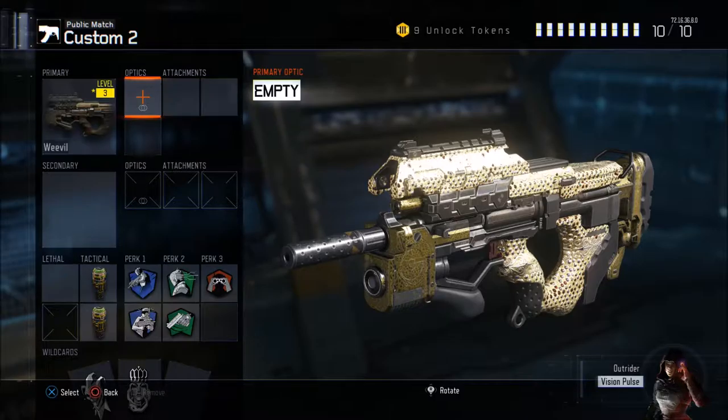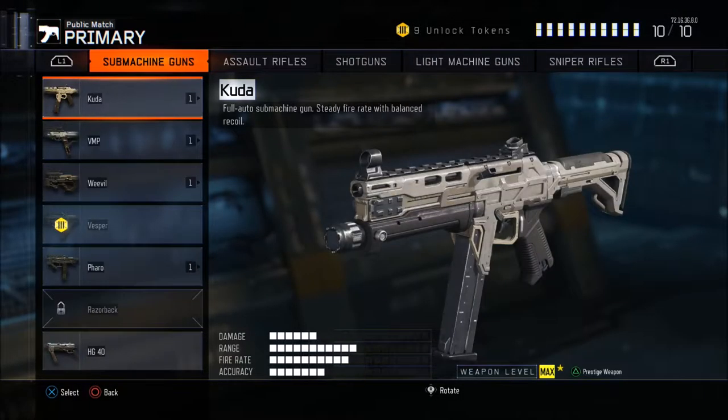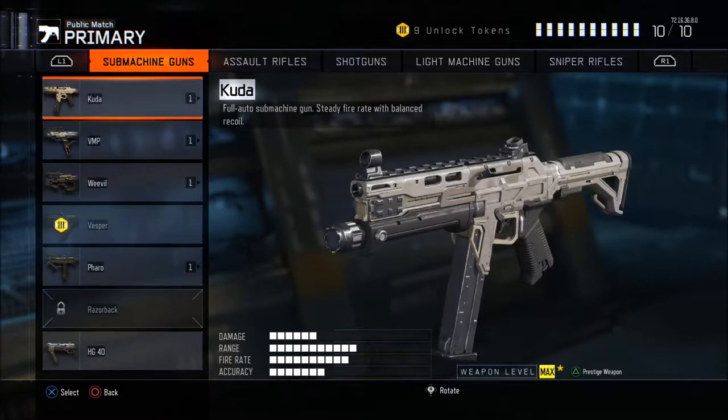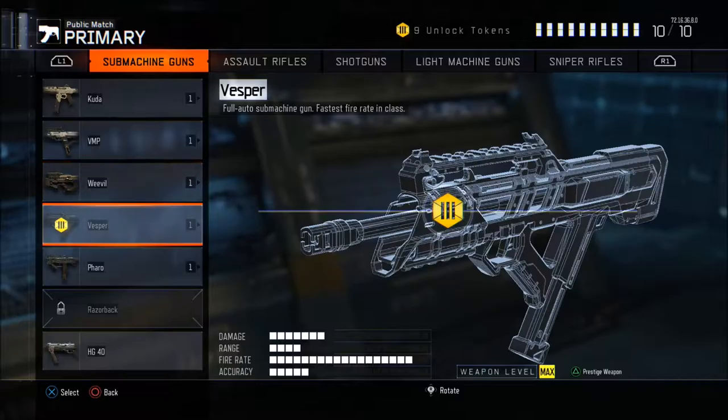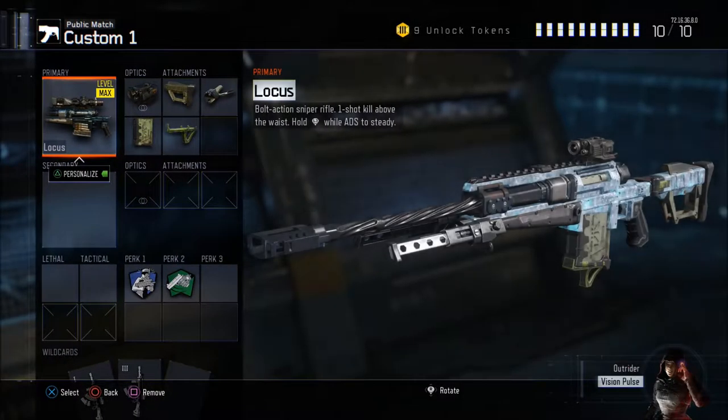Carrying on where we left off: that was from the Vespa, so in sub machine gun order I did the Cuda, the VMP, and the Vespa. Now I'm just going to be carrying on, and I hope it will be a lot of fun. So without any further ado, let's get into it.